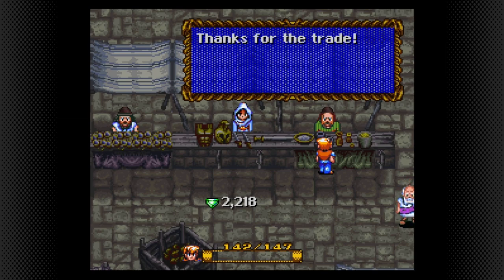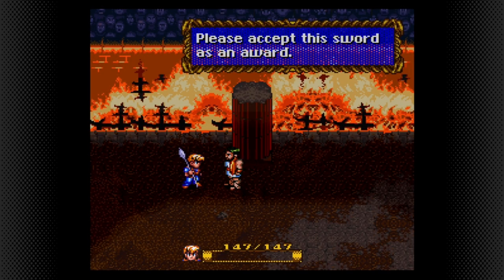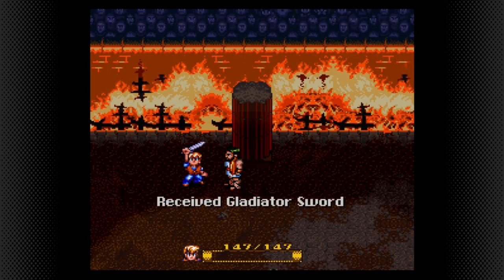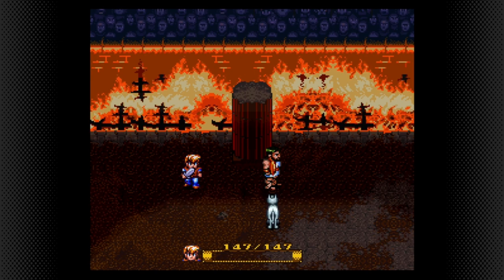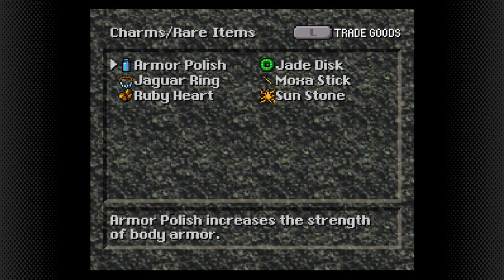You will probably have some time left before the event triggers, and you can use this to trade the silver sheath for the armor polish in the northeast. You will get the sheath back in Gothica. While the silver sheath sounds great in theory because it increases the damage of your sword weapons, it is actually bugged — the damage boost is always applied to the character even if you do not have the charm. So it basically does nothing, and getting the armor polish is much better because it gives you more defense.